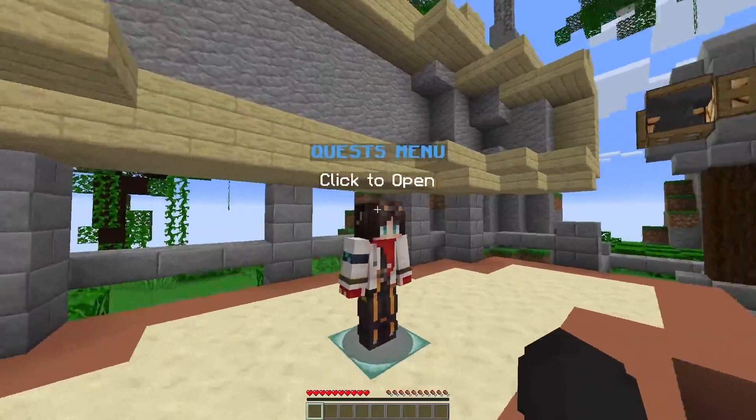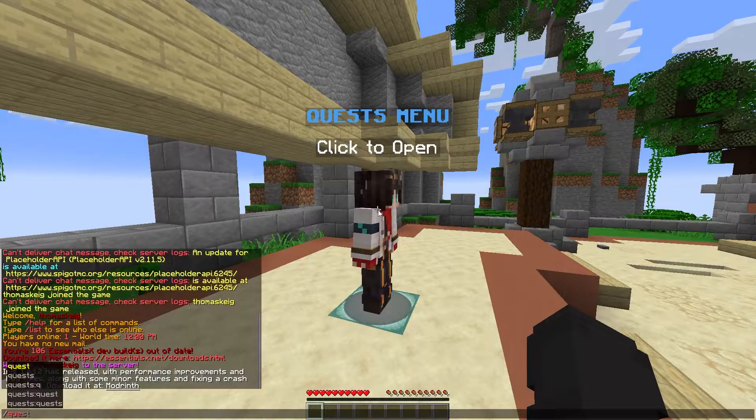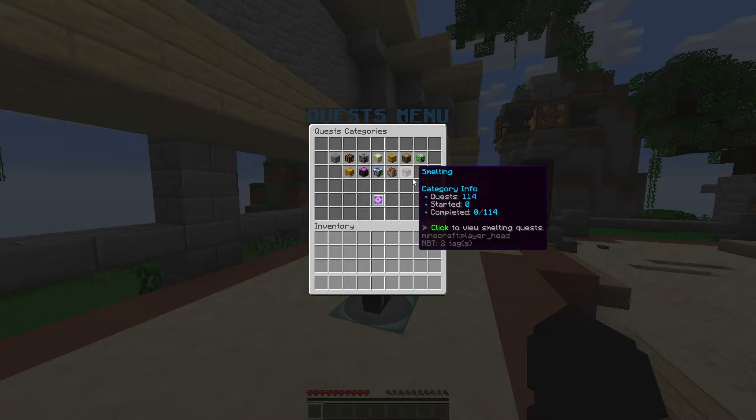When you're in the test server, you can come up to the quest NPC here and right-click it to open the menu, or players can use /quests and open the menu from there.